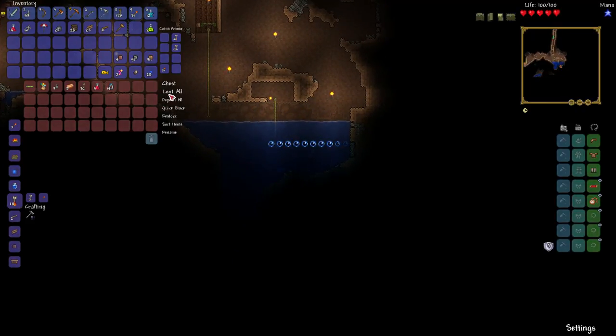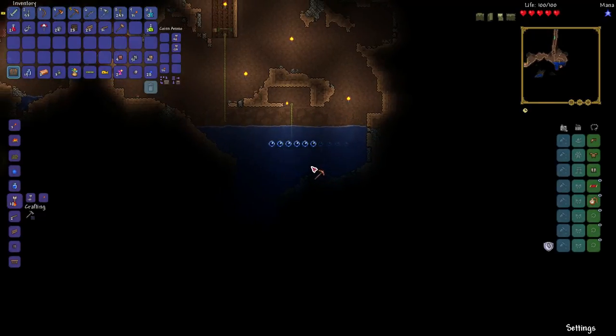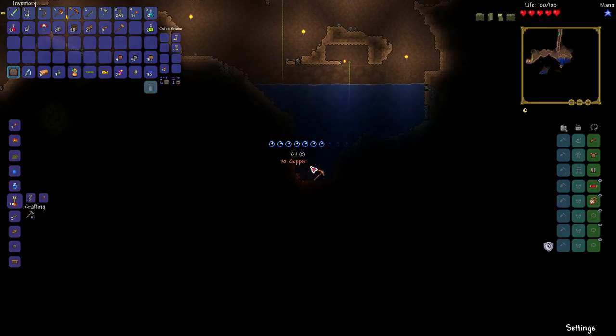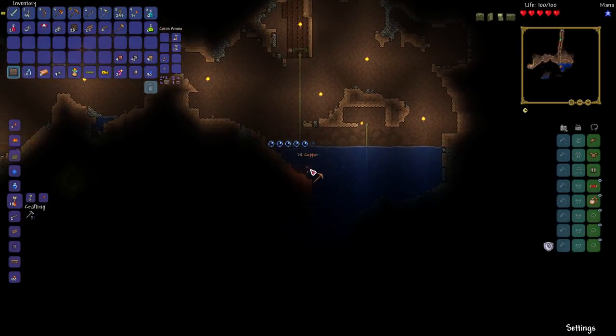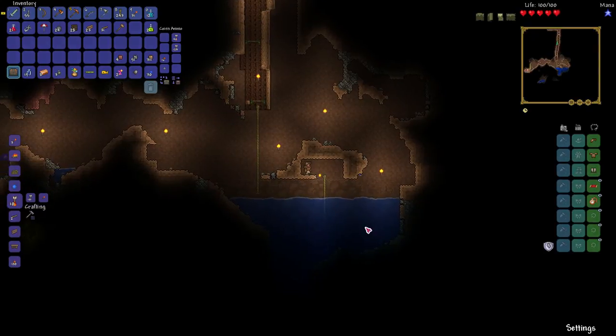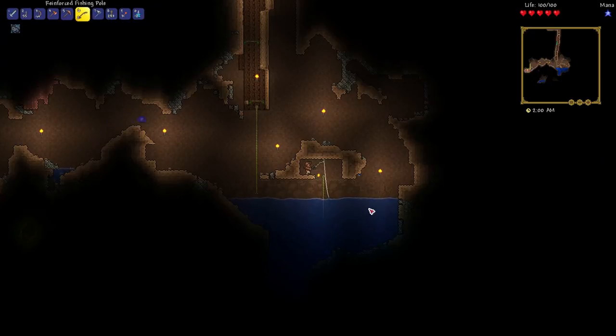Yes, that's a chest — I was wondering. That looked kind of like maybe there was a chest there, and sure enough, it's a chest. And that flying carpet even works underwater, so that helps. This is a nice little fishing hole, and this is something I sometimes like to do — basically give myself a safe little spot to fish from.